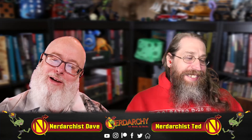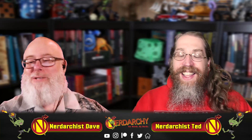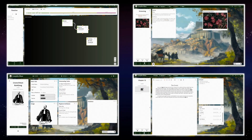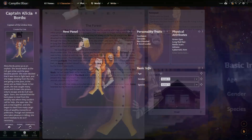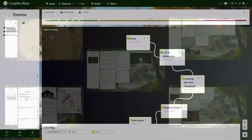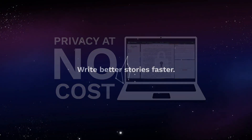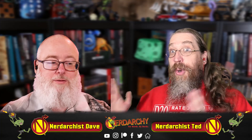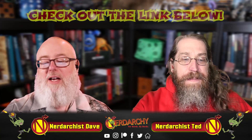If you're an old-time Nerdarchy viewer and fan, you'll know what we're talking about — if not, we are just babbling. As we babble, I just want to take a moment to thank the sponsor for this video: Campfire Technologies. It's a wonderful piece of software for authoring and world building. It allows you to build timelines, encyclopedias, add your maps, and do characterizations — great for defining your worlds and keeping everything organized. There's a link in the description where you can check out a free trial.